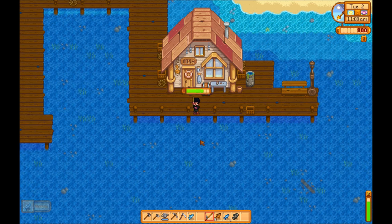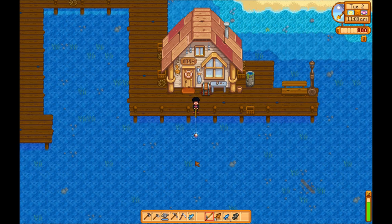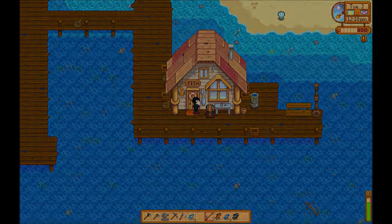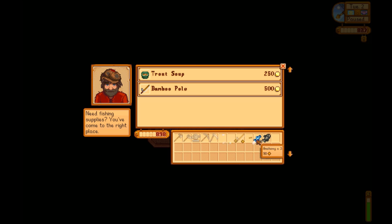I tend to sit right here when I do my fishing. The ocean has good value fish, and right here is close to both Willy and my chest, so it's the best use of time. If you find your inventory getting full due to an overload of fish, you can simply sell them to Willy right here for instant profit, and then you have space again to catch more fish.